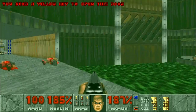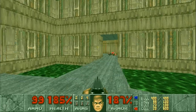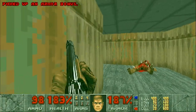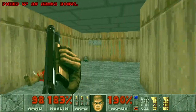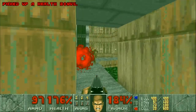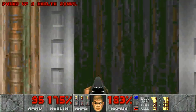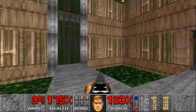Yep, another yellow keycard door, so I guess I just need to come this way. Some more enemies back here, so obviously gonna be the right way to go. Bit of a labyrinth here almost. What's that? Looks like it should be something but it isn't.